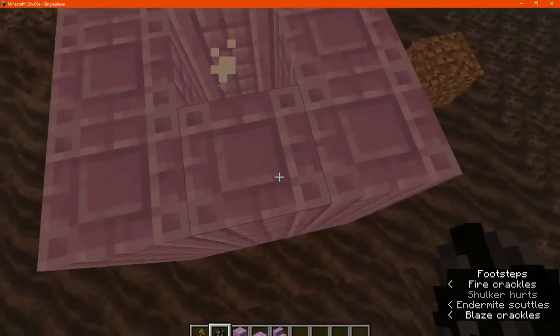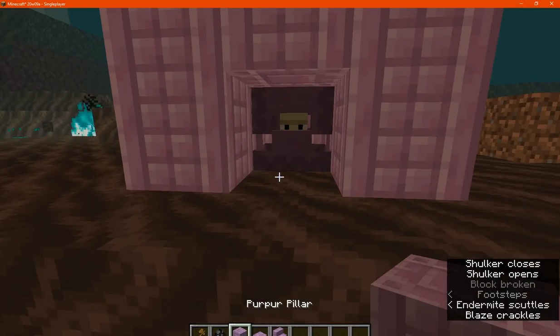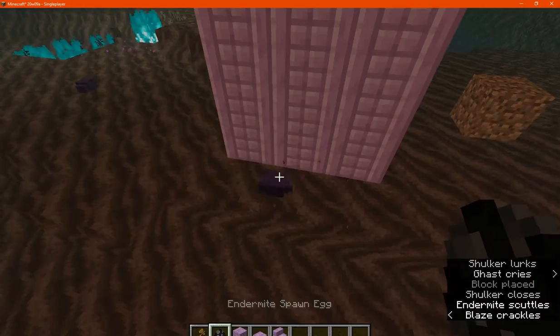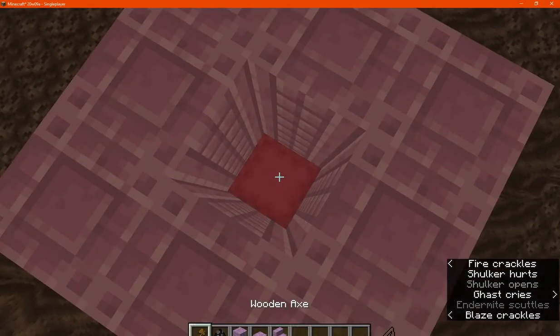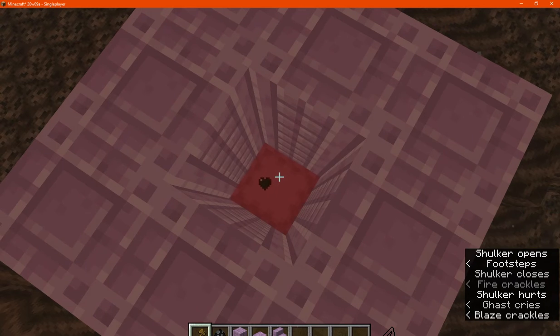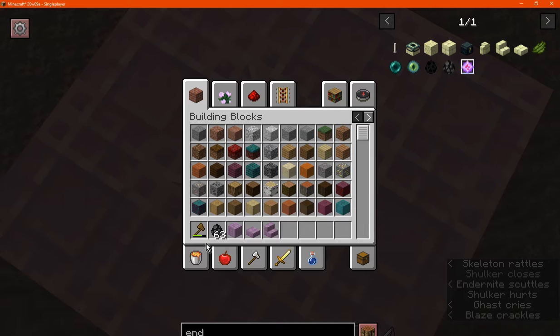There we go. So I'm assuming they use the bottom one, the middle one there. They will be convinced — it just takes a bit of time. If I actually get rid of the shulker here.